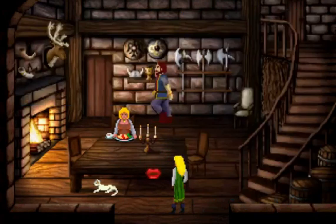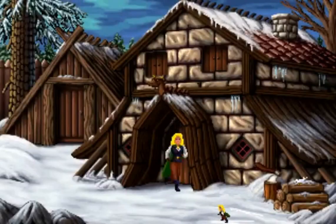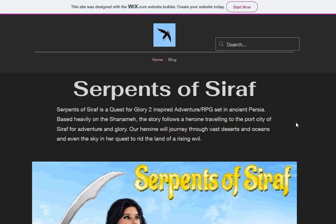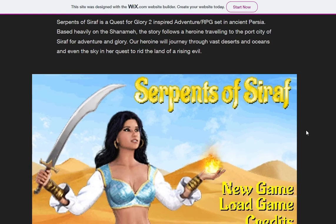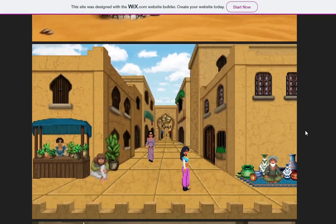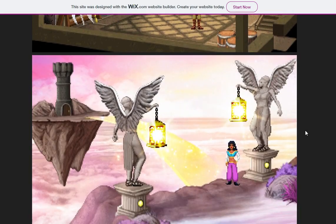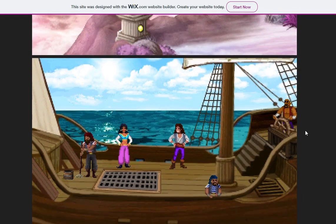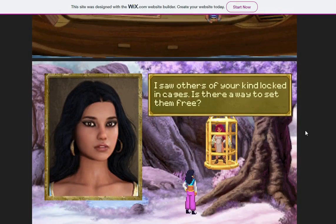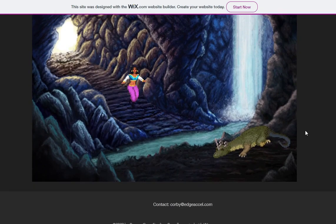Regretfully, there does not appear to be a sequel for this title on the horizon, but I have stumbled across another interesting project called The Serpents of Seraph, in development by a group called Bronze Crow Studios. There is very little information about this game in the wild, but if Heroine's Quest is the equivalent of Quest for Glory 1, Serpents of Seraph appears to be heavily inspired by Quest for Glory 2: Trial by Fire, and looks incredible from what little data is available. So I'll be watching this one as closely as I can with high hopes.